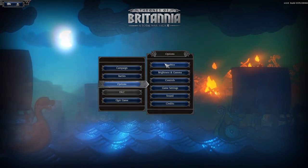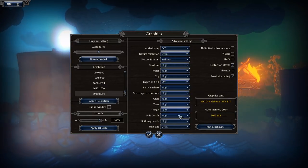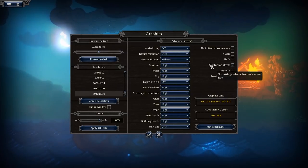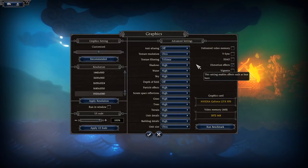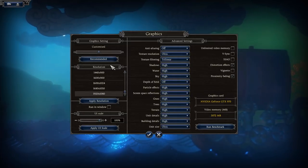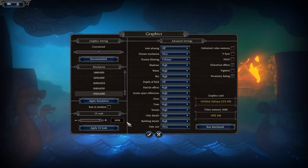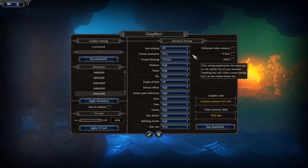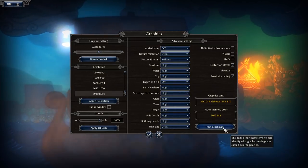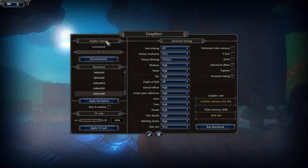Starting with Graphics — I'm playing on a mixture of high and ultra with a GTX 970. If you can play Total War Attila, which was released a couple of years before this game, you're pretty much fine to play this, as it uses the same game engine. You can customize resolution, window mode, UI scale, grass, trees, terrain. If it's lagging, bring settings down to medium and work your way up, and run the benchmark to check things out.